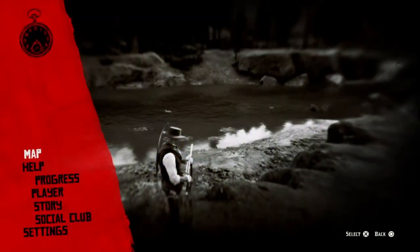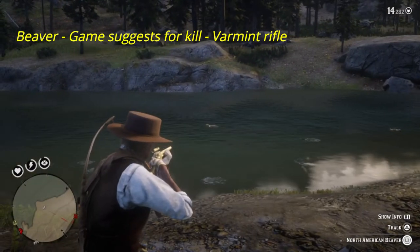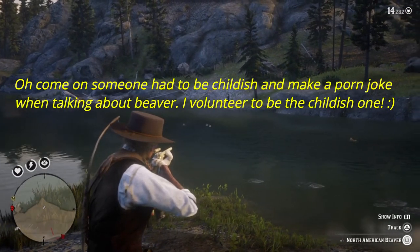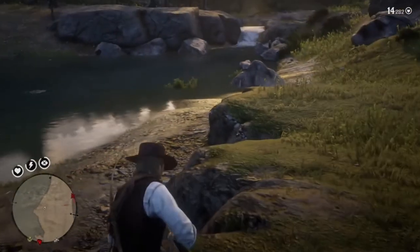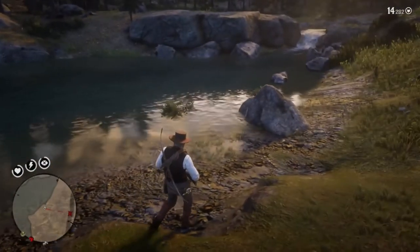For beaver, there are two good places: west of Van Horn where the legendary beaver is, and my favourite - the Owanjila River, which is a great place with several beavers usually there. The game suggests using the varmint rifle. Don't shoot them while they're out in the water or you'll have to go swimming after them. Wait long enough and they will come to shore - then shoot them.